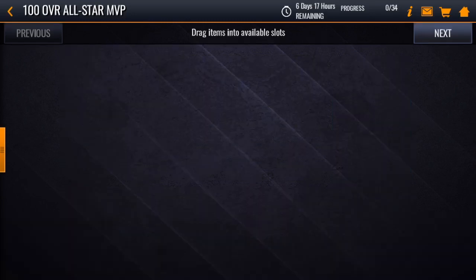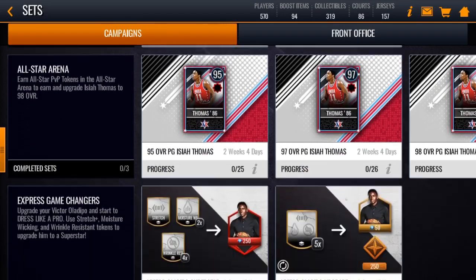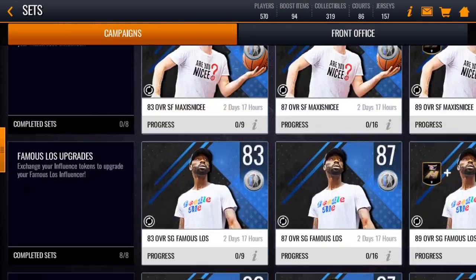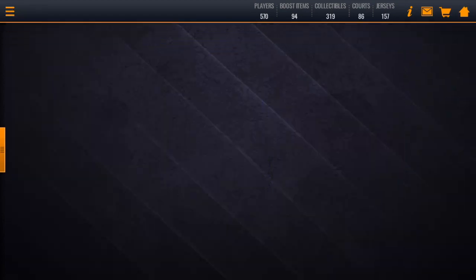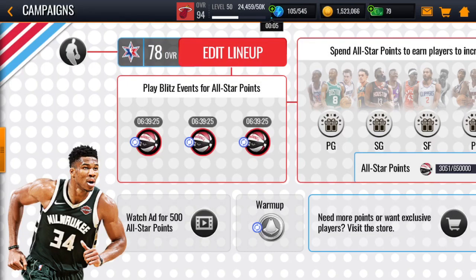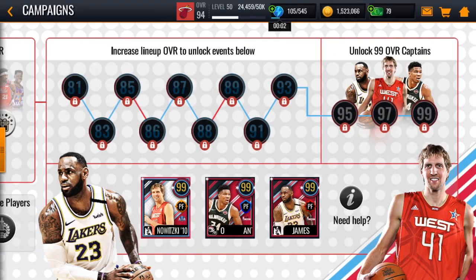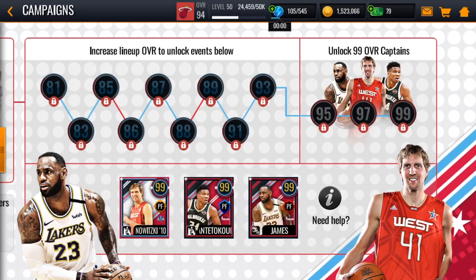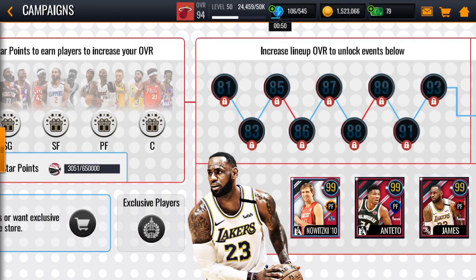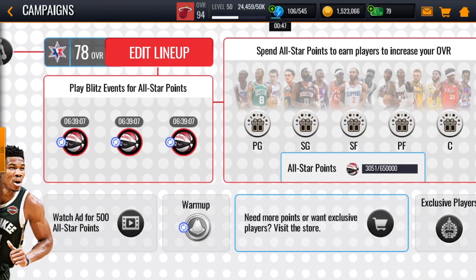If you want to drop money on it feel free to, but I haven't spent money on this game all season. If you do what I said, there is a good chance you could get at least one of these 99 overalls. I'm probably going to go for LeBron just because it's LeBron — 100 dunk, 100 layup, he's dominant. Thanks for stopping in and we will see you guys next time.